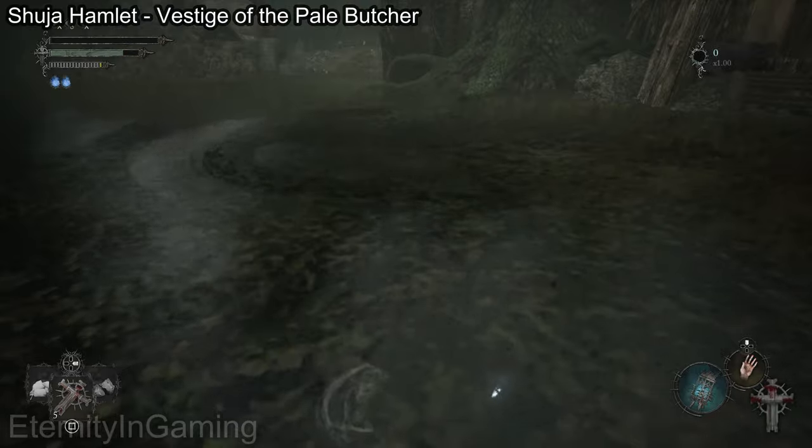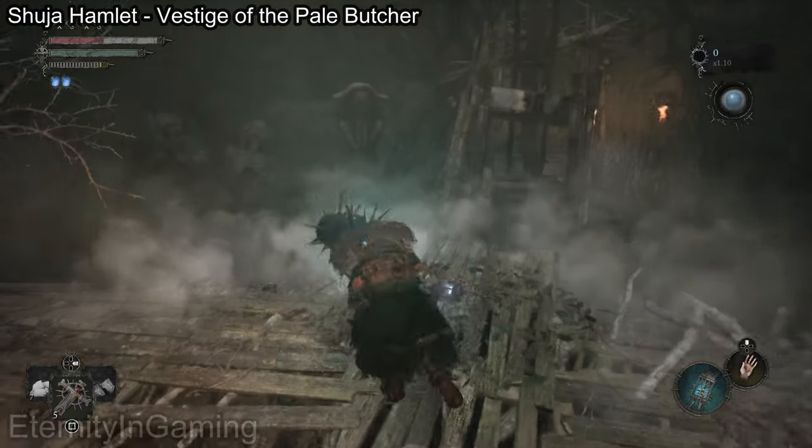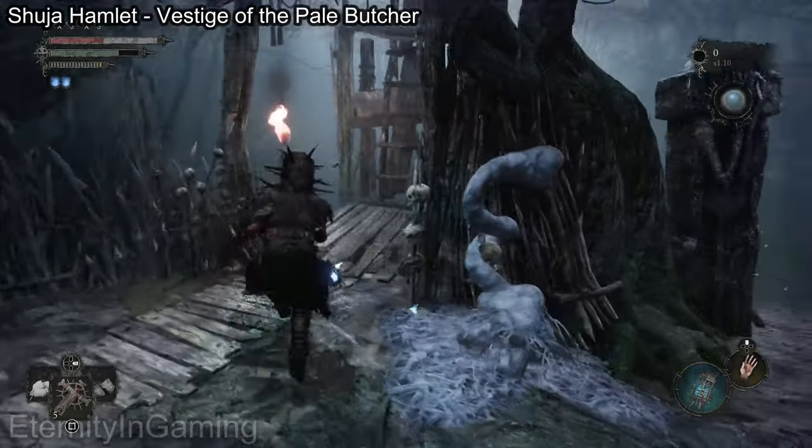To get past this water you're going to want to go into the Umbral Realm. If you just jump in it'll automatically put you in there, although it teleports me, so it honestly was probably faster to just enter it manually.